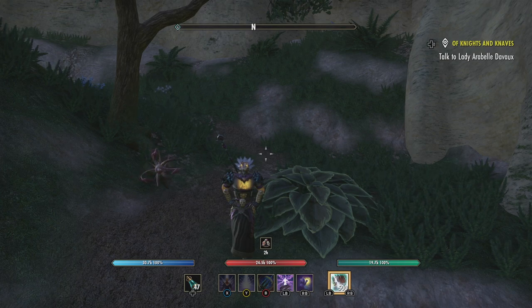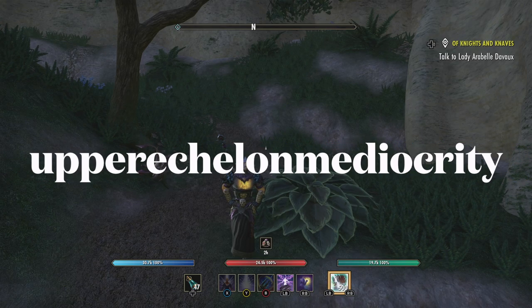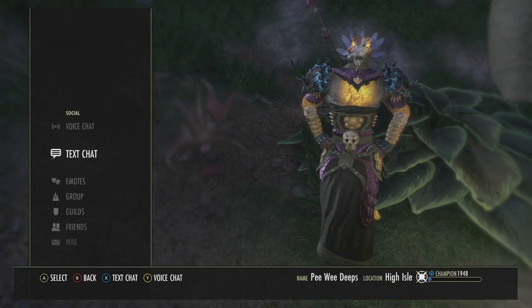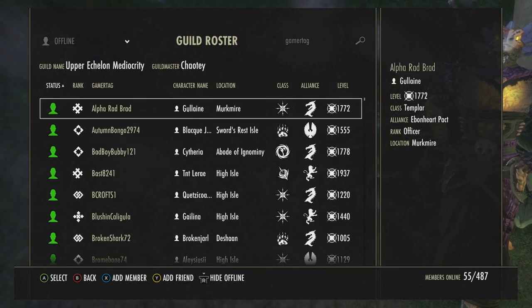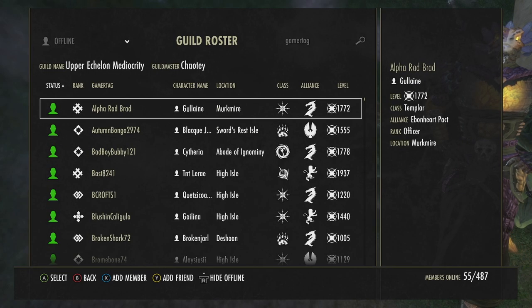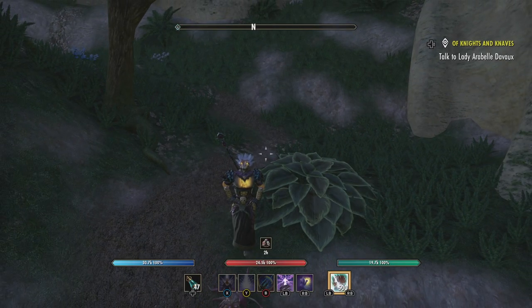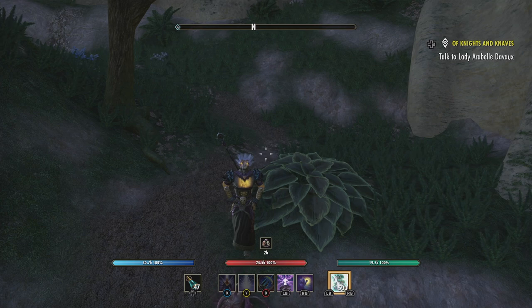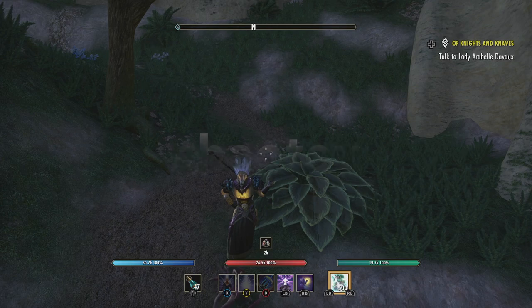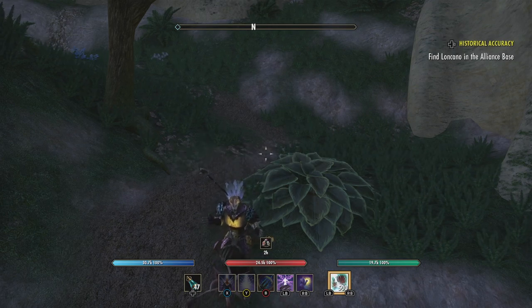Join me in Discord — the most chilled Discord server on the planet, link in the description. Follow me on Twitch at 8:15 p.m. Eastern — the channel is Upper Echelon Mediocrity. If you're on Xbox North American server, you can join my guild — also called Upper Echelon Mediocrity — with 487 total members and 57 people online. Send me a message at K-O-D-C-H-A-O-T-Y on Xbox to get in.